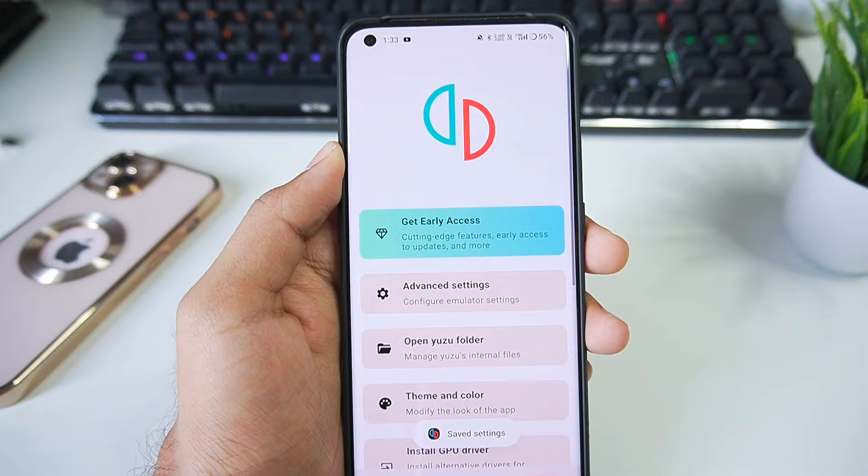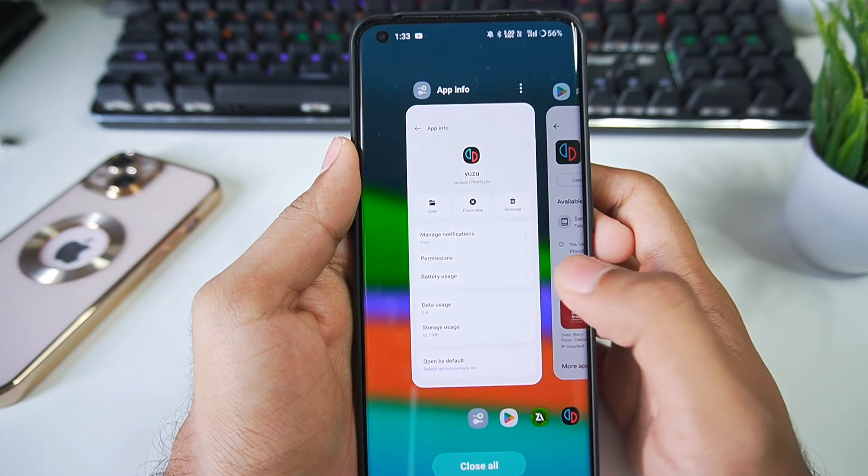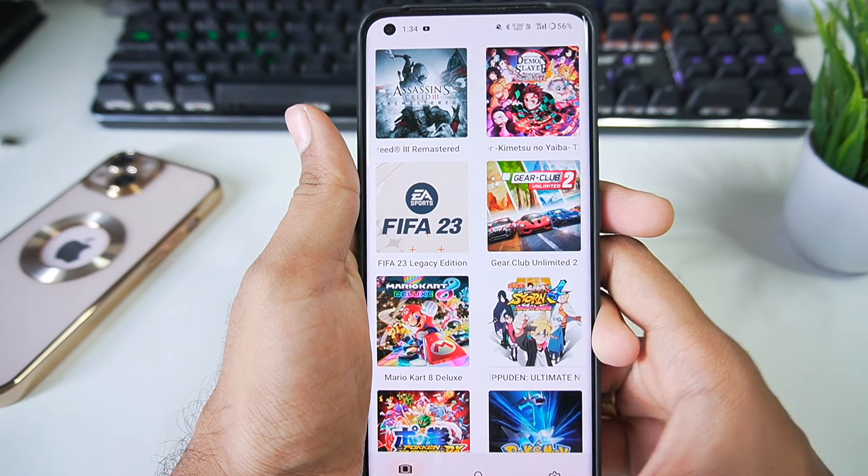I forgot to mention that for the Yuzu Emulator you need a minimum Android version of 11 or above, otherwise it won't be shown on the Play Store.